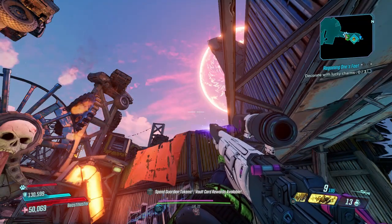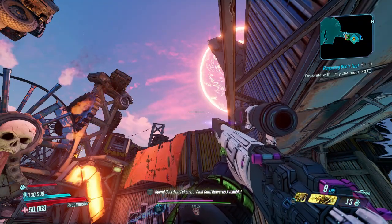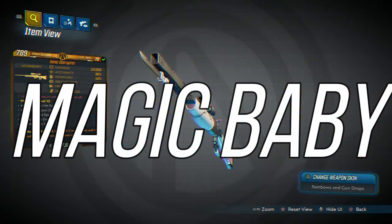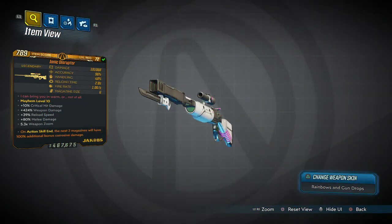The Sniper drops some Hemovores and trespasses straight through those shields, but it gives zero fucks. I'm talking about the Aionic Disruptor here, sitting at 200,000 damage on the card.